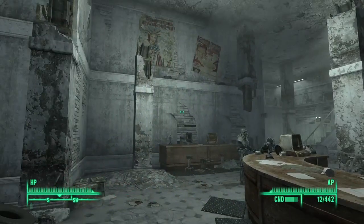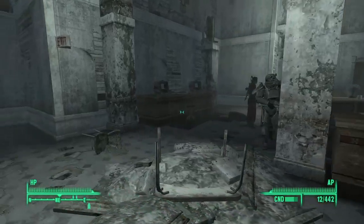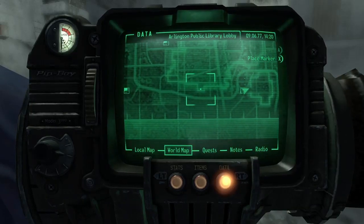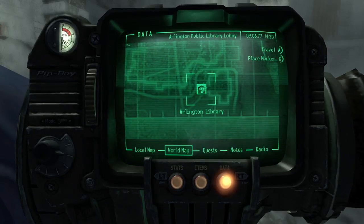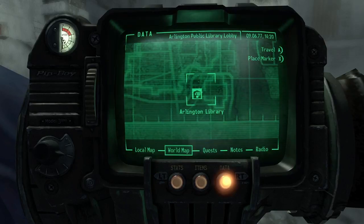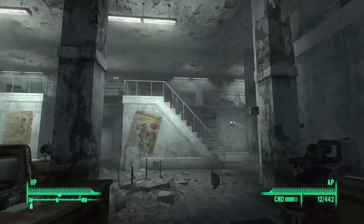Welcome back to Fallout 3. It's been a long time since something like this happened on my channel. Last video we were wandering around the Nuka-Cola plant and Red Racer factory, heading towards the library. We stopped at a raider camp and I forgot to record the next video getting to the library, so we're here now. We cleared out most of the front end of the library — this area here.